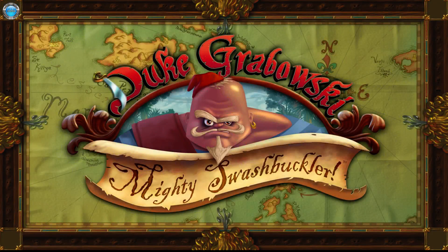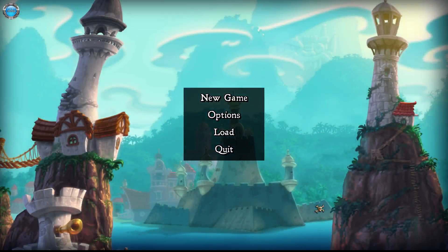Hey guys, Dixie here and you're watching Aveba TV. We're gonna let's play Duke Grabowski: Mighty Swashbuckler. It comes out in a couple of days on Steam, the 6th of October, but we got our hands on the pre-release version.